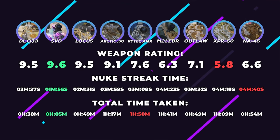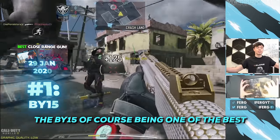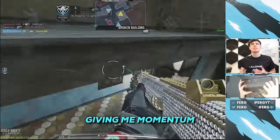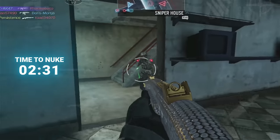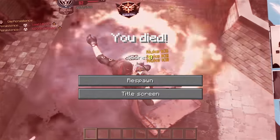And after, we moved on to the shotguns — the second to last primary weapon category. The 725, of course, being one of the best shotguns in the game, led me into a good start. Giving me momentum and allowing me to push forward with a positive mindset. Yes! There's the nuke!